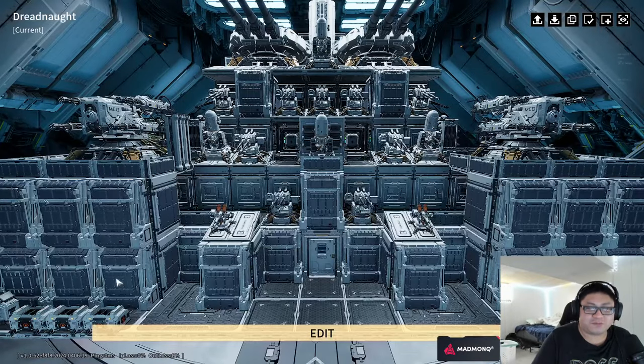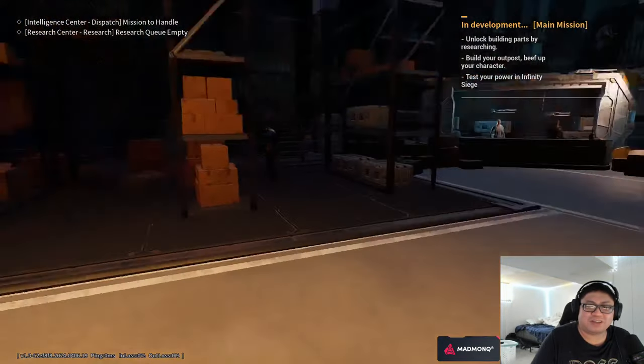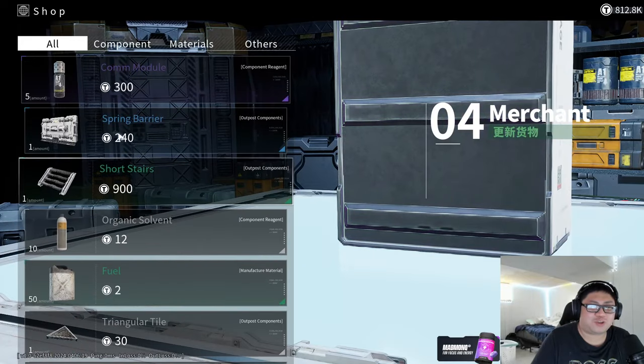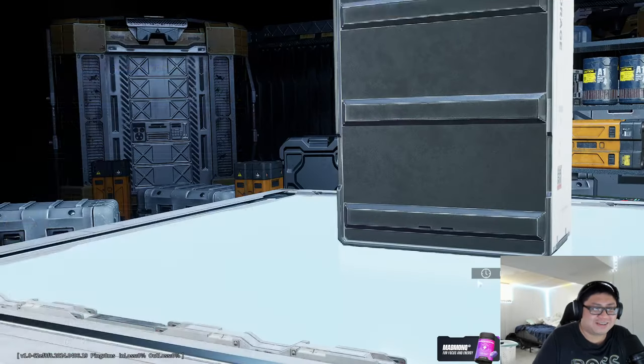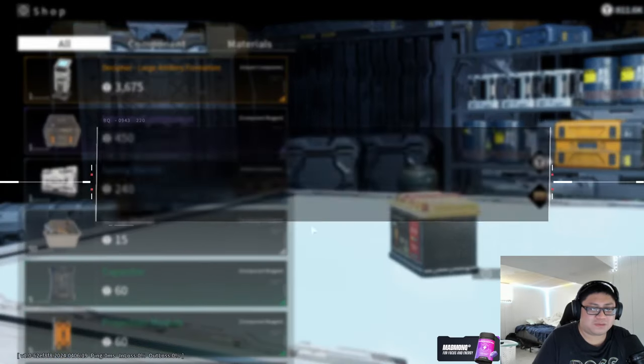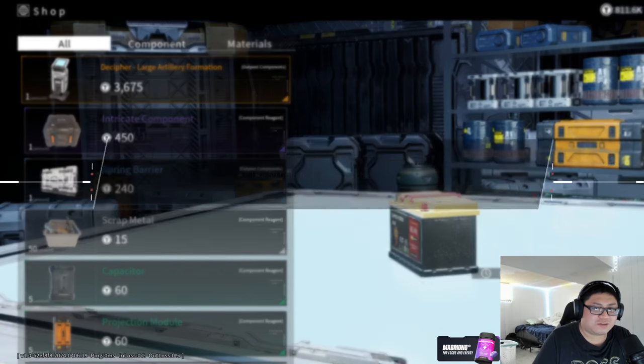This info was probably data-mined; I don't know if the devs would tell you that. I don't like having a core power cap — what's the point of all this? Speaking of generators, I'll show you how to stack them. I'm going to grab more automotive capacitors — I have around 800,000 gold.